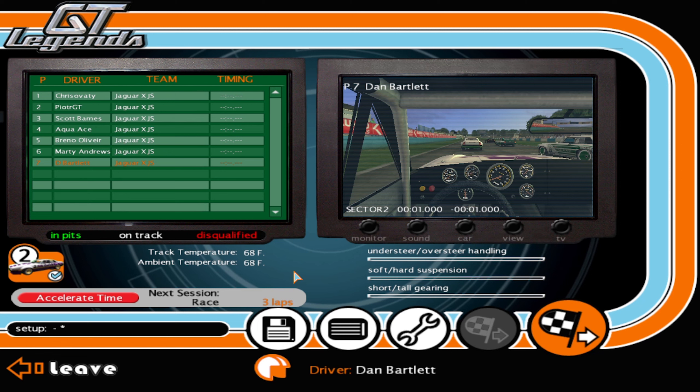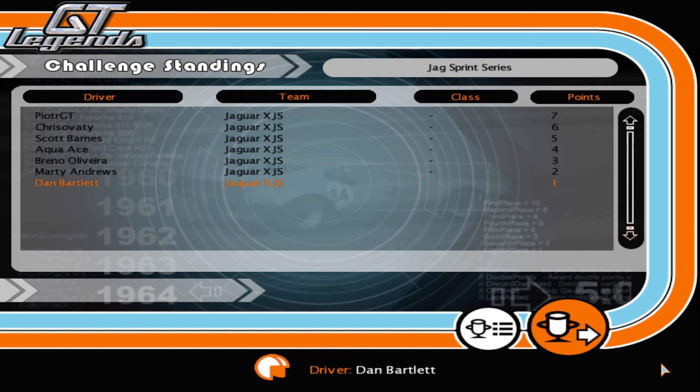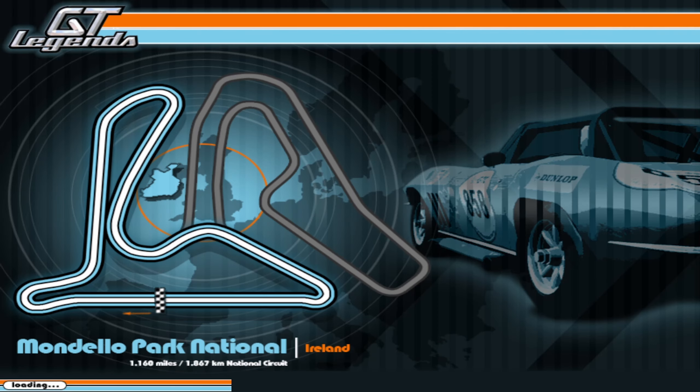When you see the AI with tires belting out smoke, that means their cars are very unstable as well, so at least I'm not the only one having difficulties. Race number one is complete — we finish last. PJT gets the win, newcomer Chris Avati gets second, Scott Barnes third. The points standings show exactly where everyone finished for race one — seven, six, five, four, three, two, one.